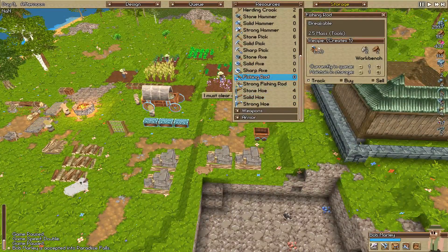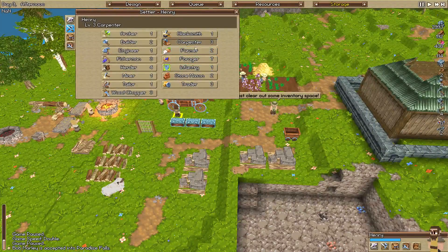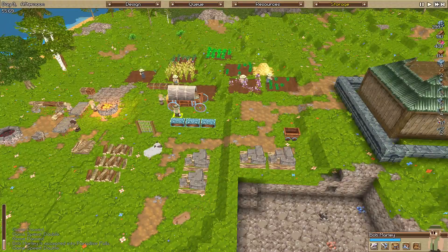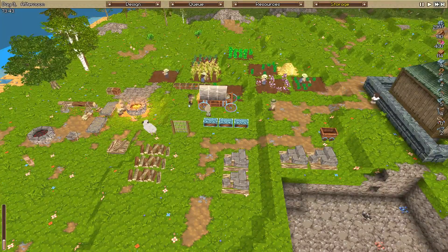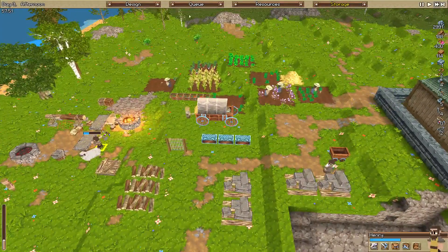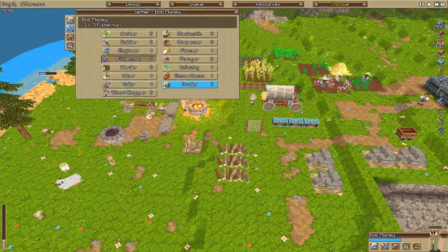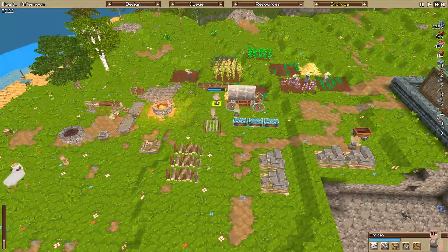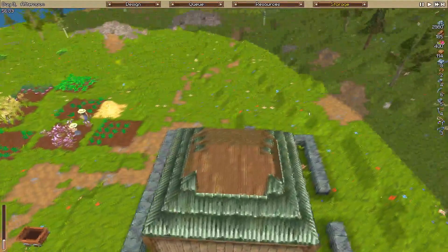We're going to need to create another fishing rod, so we're going to do that right now - queue up one of those. We're going to switch Henry to a carpenter temporarily so he can build the fishing rod. Then we'll get you switching back to stonemason to train that up as well. It shouldn't take too long to build the fishing rod. So he's building that now, which is good. We've got two fishermen now - Bob Marley is level 3. After this we'll switch Henry back to stonemason to train up his skills.